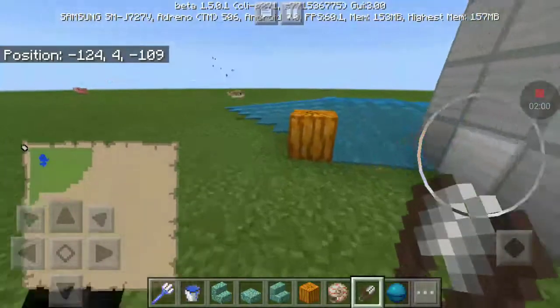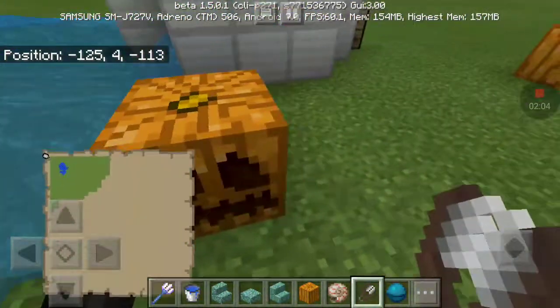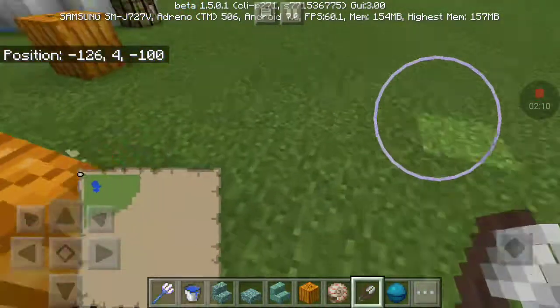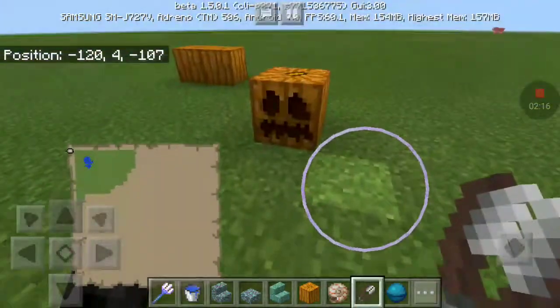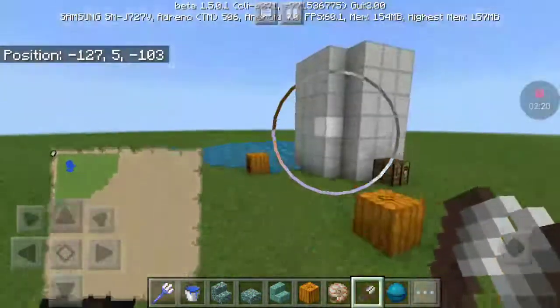Just take shears, go up to the face of the pumpkin, and shoot. So we're going to place two of these side by side, and you can actually get a jack-o-lantern. If you put these naturally generating pumpkins out, they will not spawn iron golems.